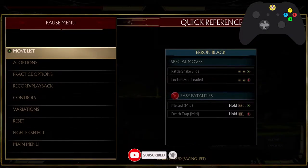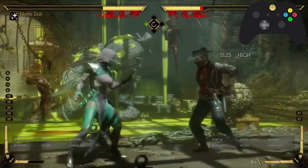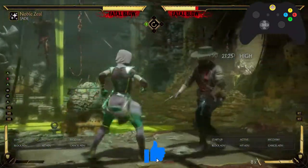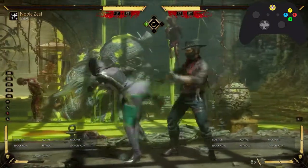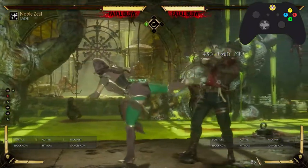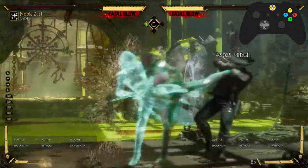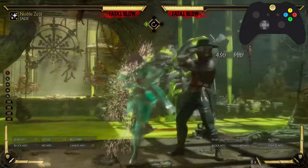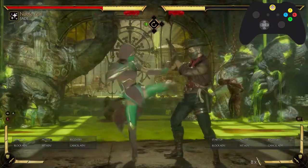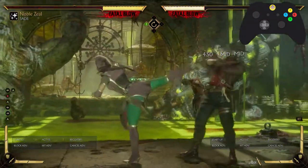I think I found the little secret here. If you just hold block, I'm holding it the whole time — her follow-up touches me every single time. However, if I let go of block after the fourth hit, it whiffs. That's a secret. You can follow up like that. So if someone does that, let go of block as soon as they finish hitting you, and then you can go ahead and punish them.